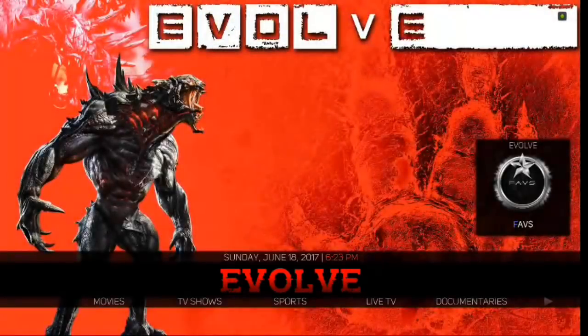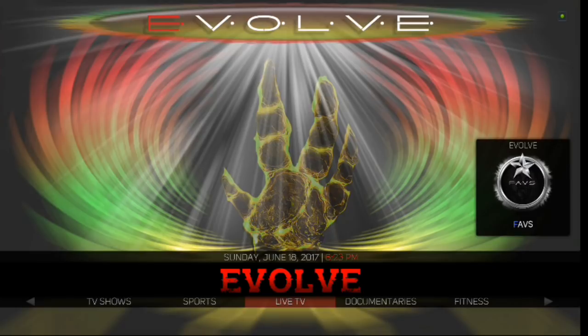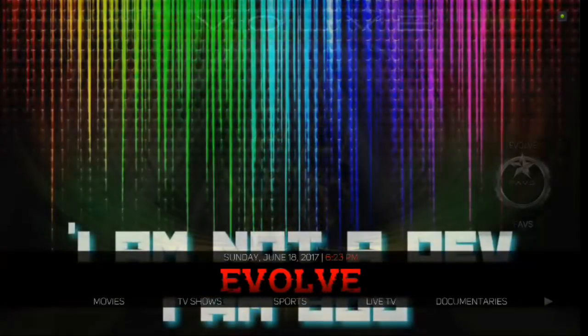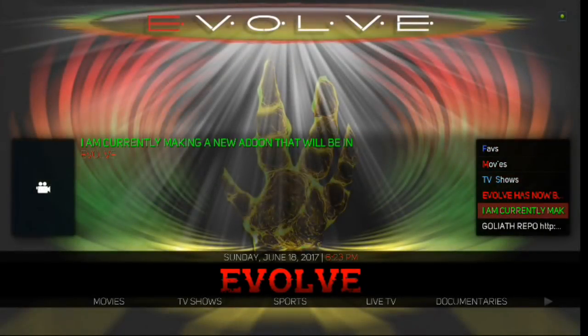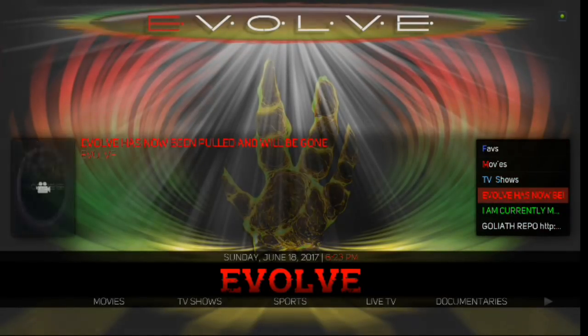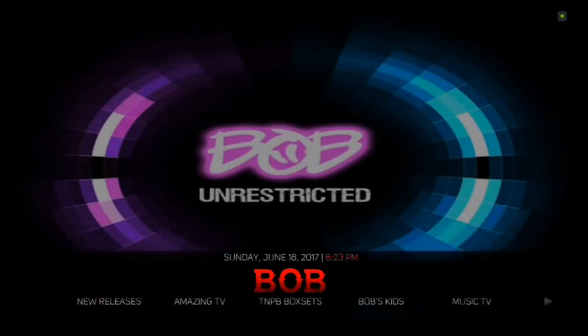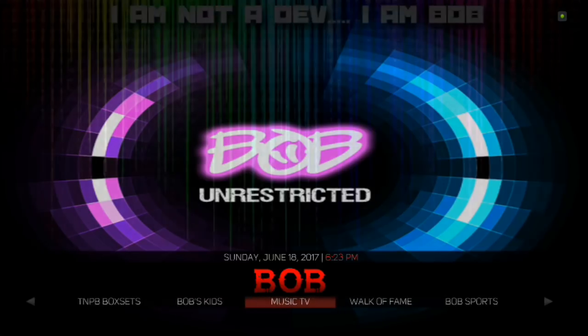Scroll over to the all-in-one add-on Evolve — you've got Documentaries, Live TV, Sports, TV Shows, Movies, and a widget you can pull up that way as well. And you've got Bob — same thing: New Releases, Amazing TV, Box Sets.